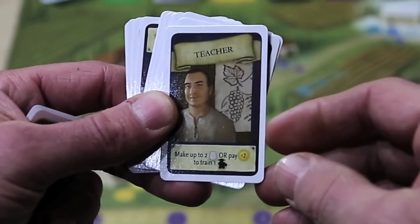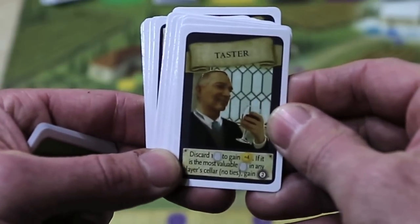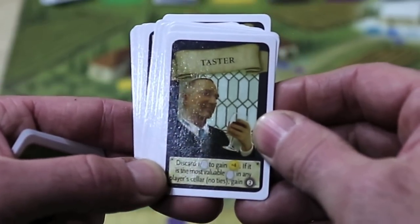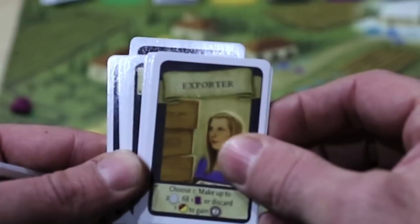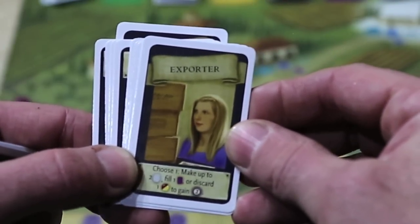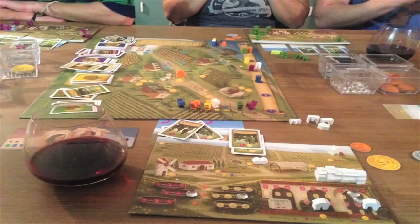Some examples of blue winter visitor cards: the Teacher lets you make two wine tokens or pay two dollars to train a worker — getting a worker for half price. Another lets you discard a wine to gain four gold, and if it's the most valuable wine in any player's cellar with no ties, gain two victory points. Others let you make up to two wines, fill one purple card, or discard any wine token to gain two victory points. These cards are awesome — almost all of them give you quick and easy victory points or let you make wine tokens without going through the worker placement board.